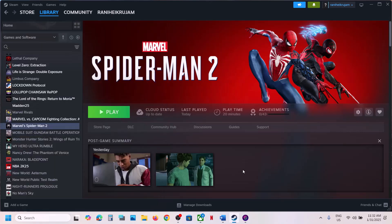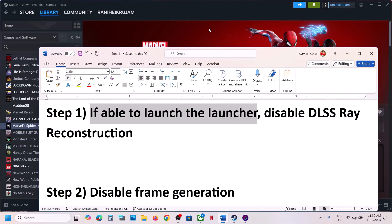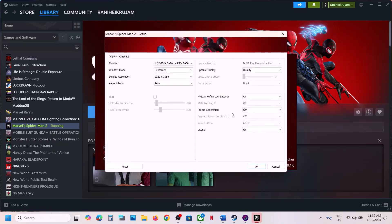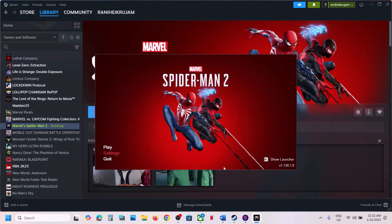After restarting, check if it's still not working. The next step is to disable DLSS reconstruction. For this, launch the launcher, go to Settings, then go to Graphics. Over here you can see DLSS reconstruction — turn this off and then click OK.